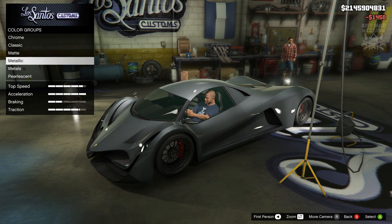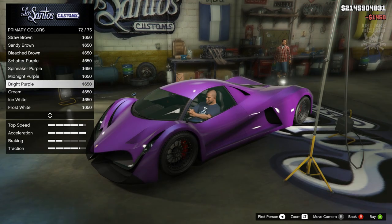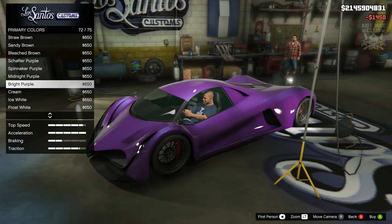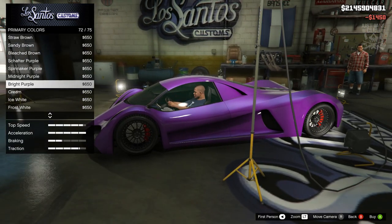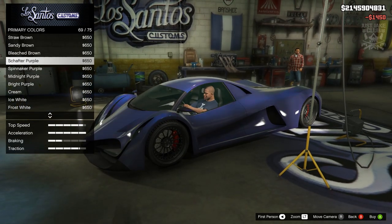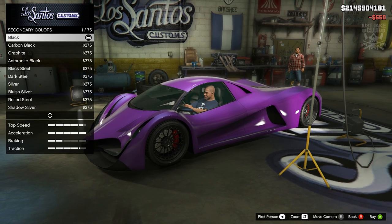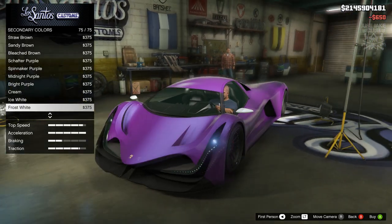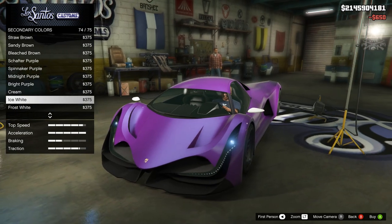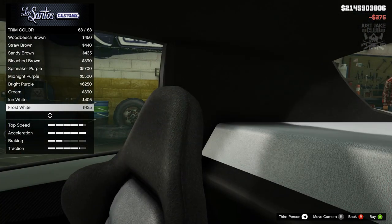We're going to go to the respray — primary color, going metallic. I'm feeling a purple. Bright purple actually looks really really good, especially with them black rims — I highly doubt I'll be changing those rims because they are something special. So I'm going metallic white-purple for the primary color. For the secondary color also going metallic — frost white or ice white. I'm going to go ice white for the secondary color, which changes the wing mirrors.